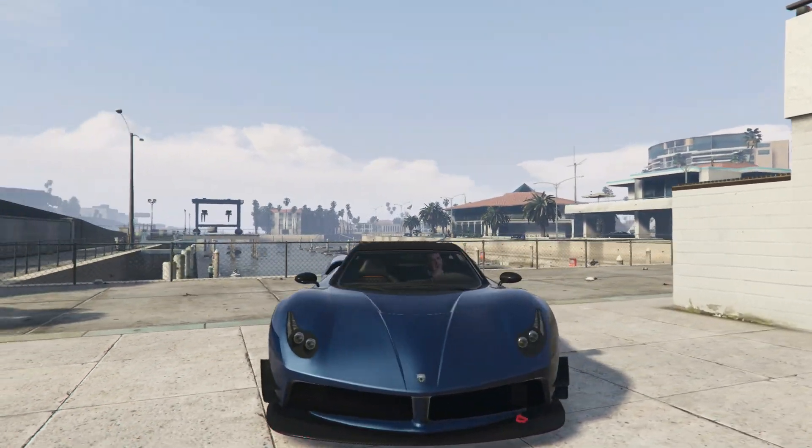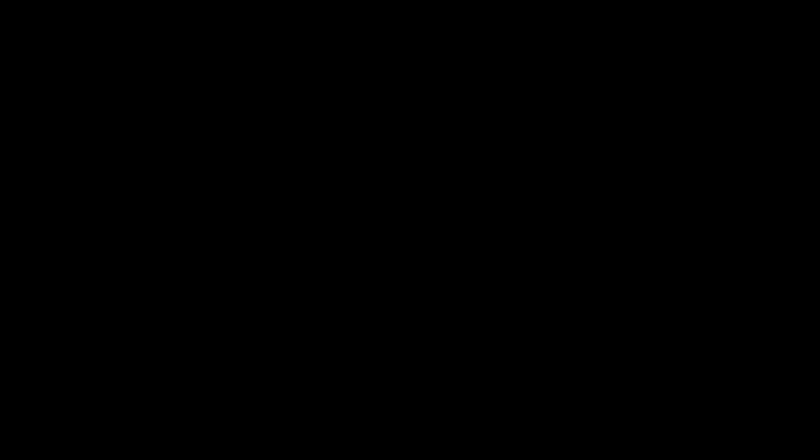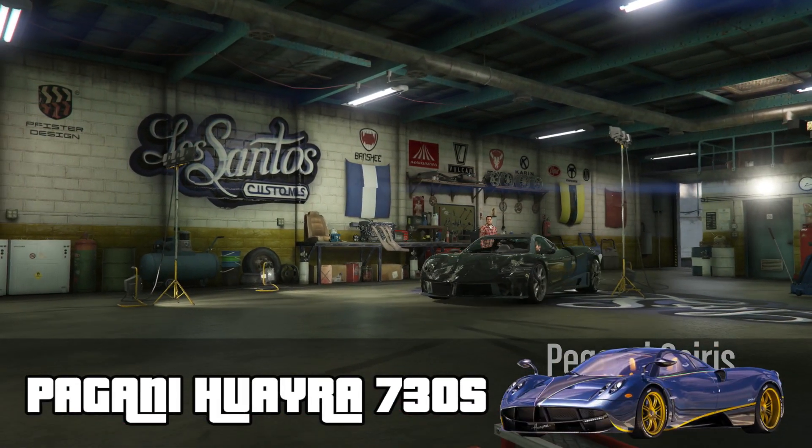Once you've got your hands on a Pagasi Osiris, we're going to roll into Los Santos Customs. The build that we're going to be trying to replicate is the Pagani Weirra 730S.